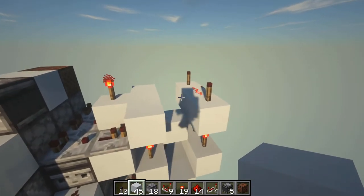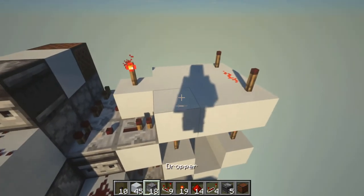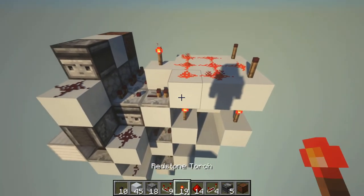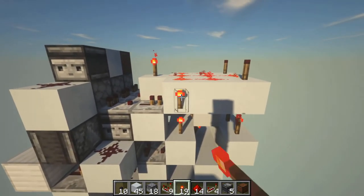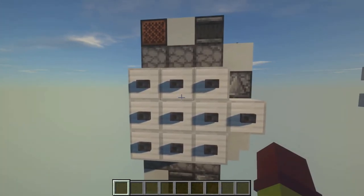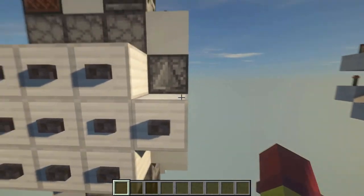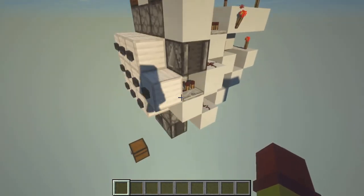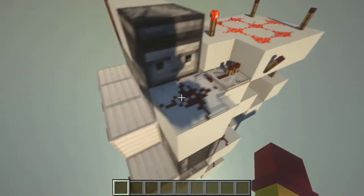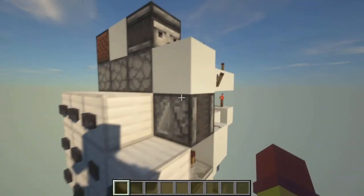Now hopefully you've got your combination figured out. To finish this lock, place 3 blocks here and put redstone dust on top of all of them. Last step, place a redstone torch here and your lock should be done. Now to test your combination lock: if you put your combination in, this redstone torch should turn on. Press your reset button and make sure it turns back off. And if you don't press all the right buttons, it should not turn on.